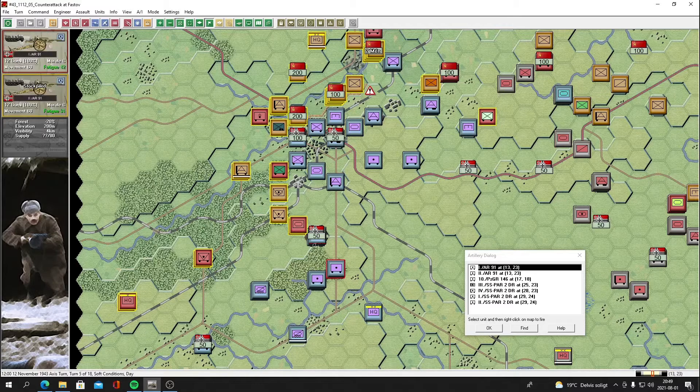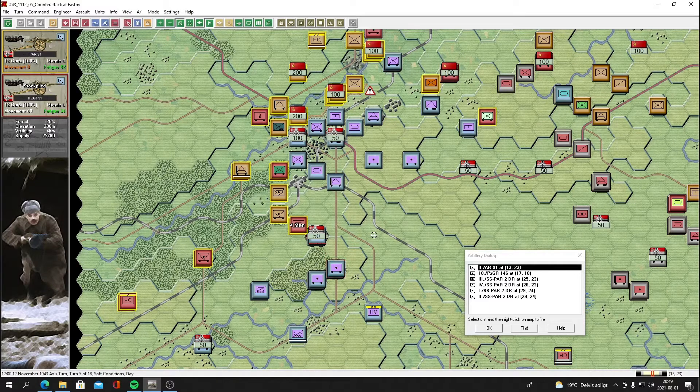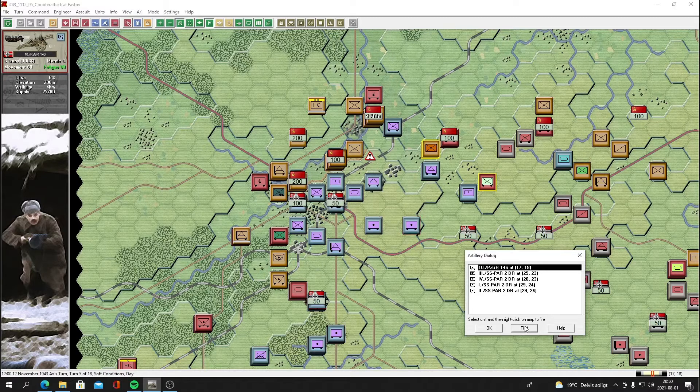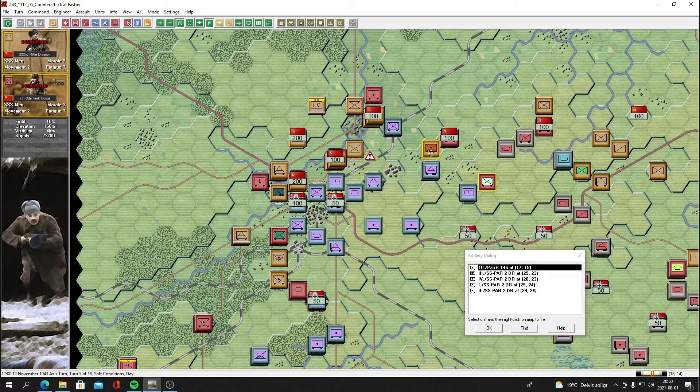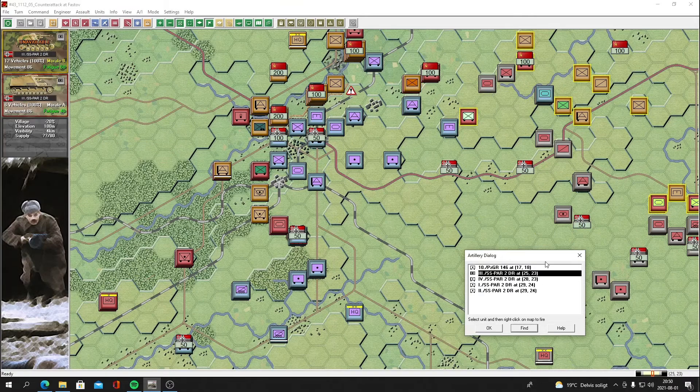We need to cause casualties here. We could use our heavy guns on these units — we're going to try and get those guys disrupted. Only three casualties and these are stockpiled which means they deliver a lot more damage. We have our 15cm infantry guns — we got the enemy disrupted, which is great. We have quite a force that could assault this position, so these guns should be relocated this turn.